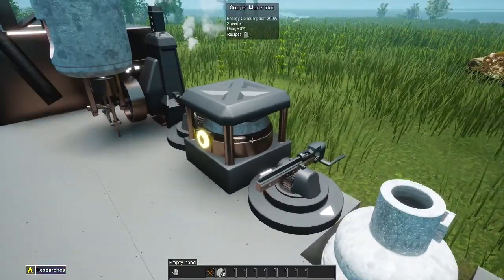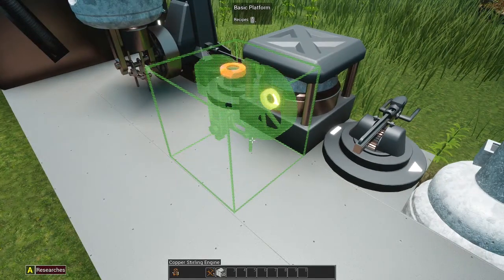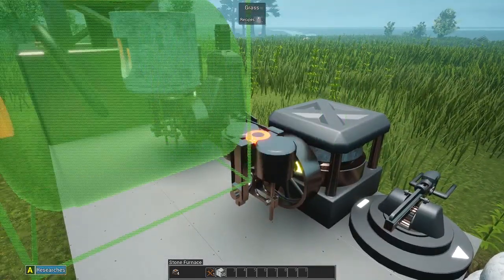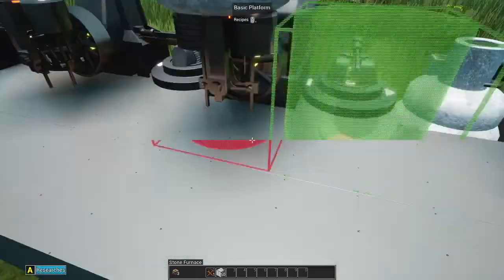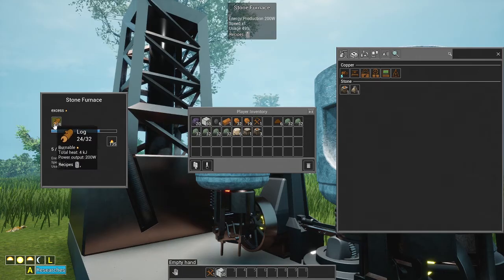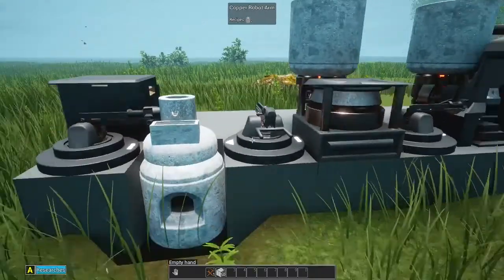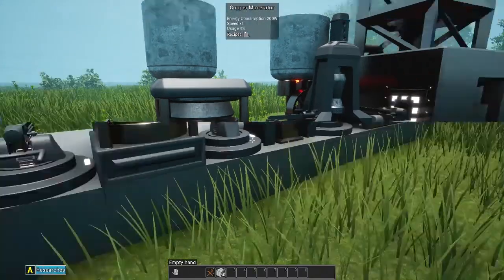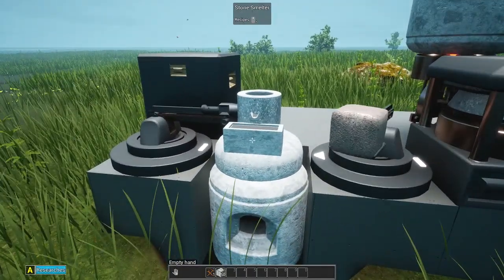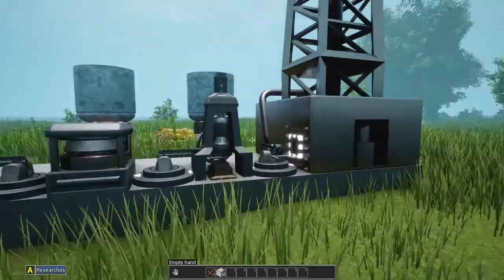Now we can set up a little array of furnaces to feed this entire area instead of having four separate furnaces. We had enough copper for another sterling engine to power the macerator. Every other autosave the game keeps shutting itself off. Let's take some wood and put it in to automate the macerating, which goes into the furnace automatically and processes through. Now we have our ores being doubled.